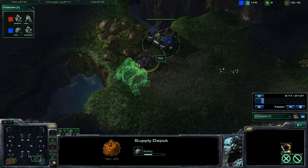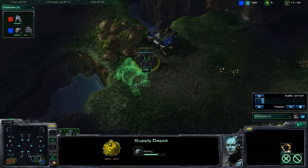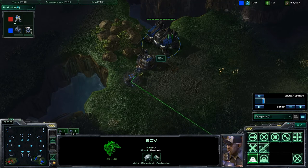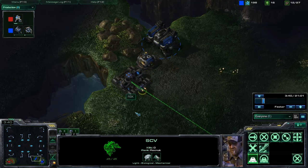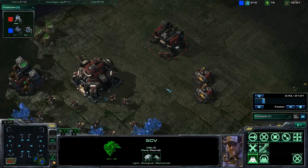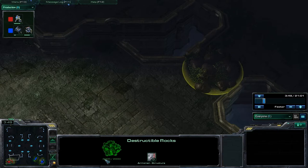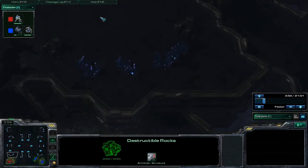Right now I'm just trying to wall off with a barracks, Supply Depot, and another barracks - so that's two racks right there. This is what I see mostly on YouTube or in professional games, just walling off when you're Terran: a rack, then a Supply Depot, and then another rack right there. Coming over here, he already has two Marines.